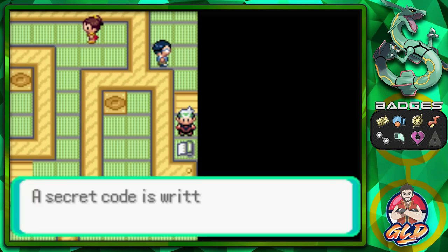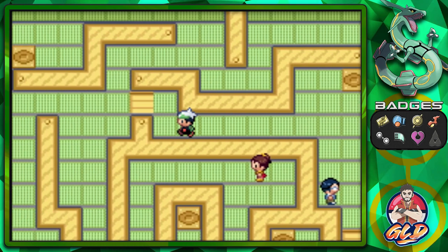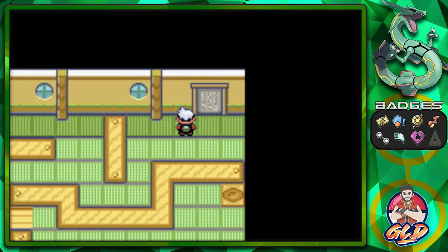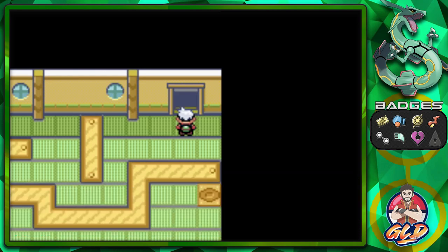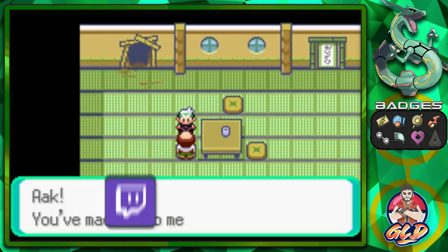We memorized the secret code, wrote it down, and bam — it opens up the door right here. We wrote down the secret code and the Trick Master's door swings open.